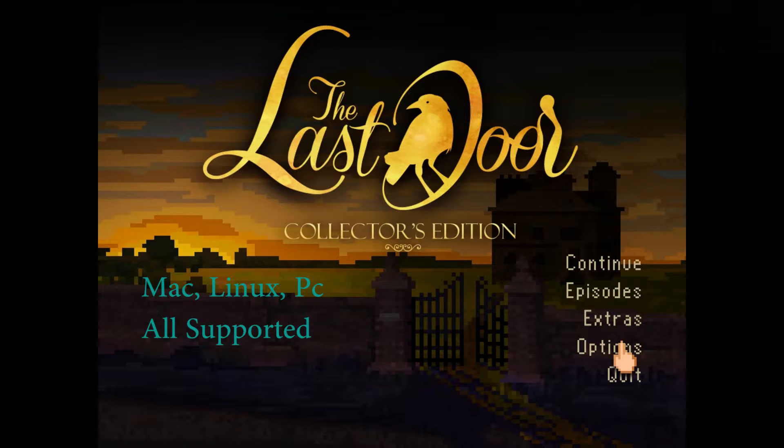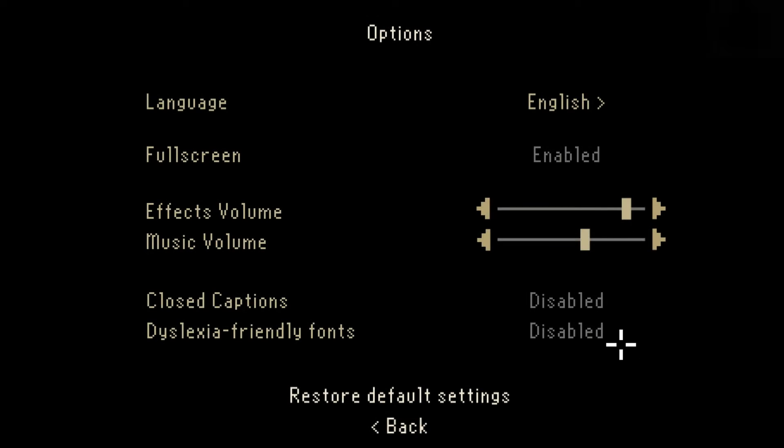We are going to explore how well it actually does that. In the options menu you have a large array of languages, which is always nice. Full screen I'm disappointed in — it doesn't have an option to enable the correct screen size. I'm running at 1920x1080 and it's not fully screened in; it is boxed a little bit from side to side.